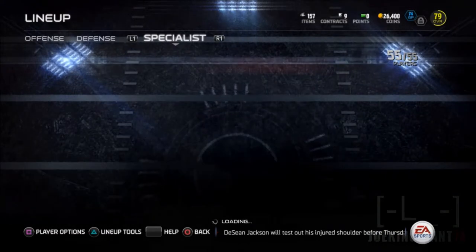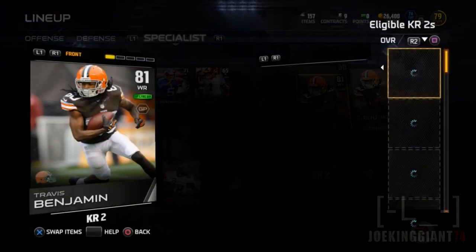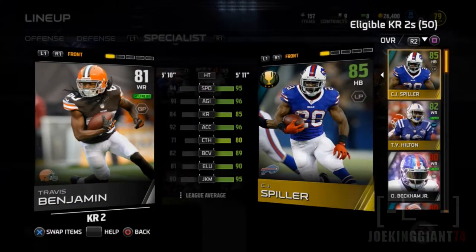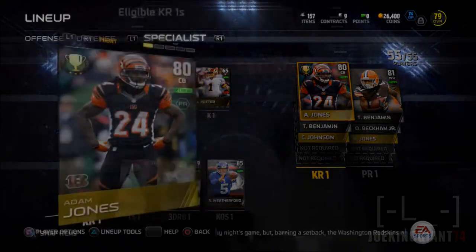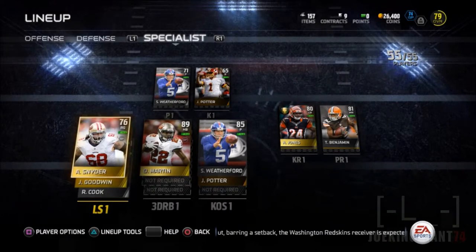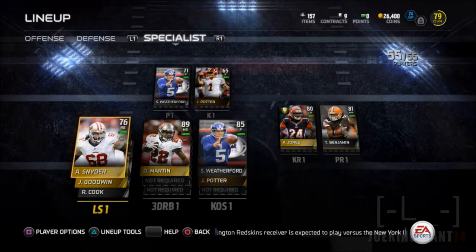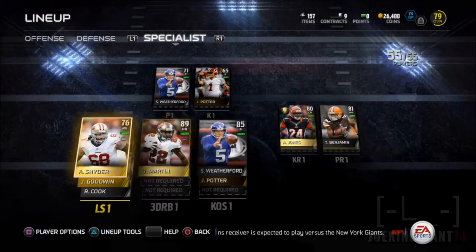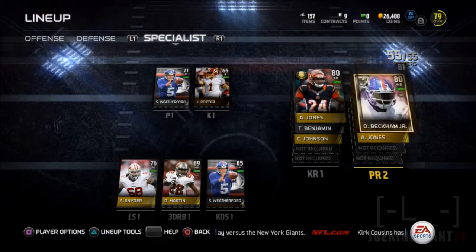Make sure you complete the whole regular season of the Buffalo Bills solo challenge and you're gonna get a great CJ Spiller. I also recommend the Miami Dolphins - if you guys need a quarterback, complete the whole Miami Dolphins regular season solo challenge and you'll get Ryan Tannehill, that's how I got my quarterback. So there he is, CJ Spiller going into kick return replacing Adam Jones, who'll drop down to second string.